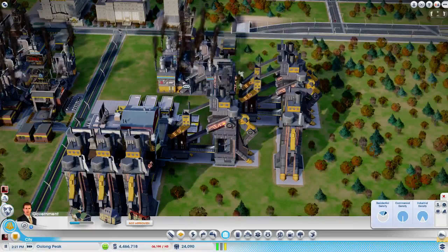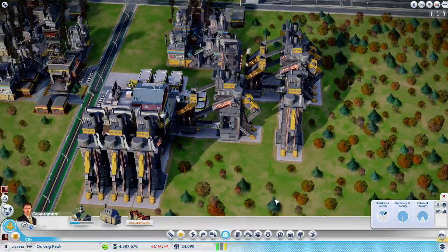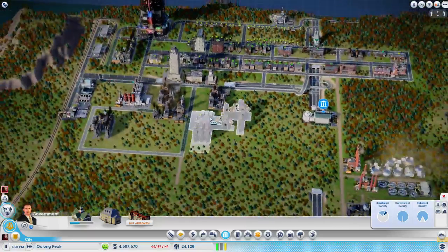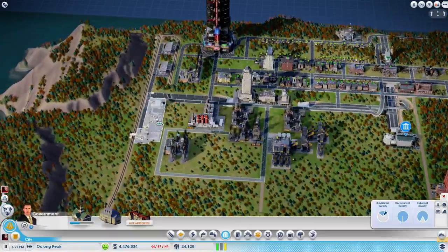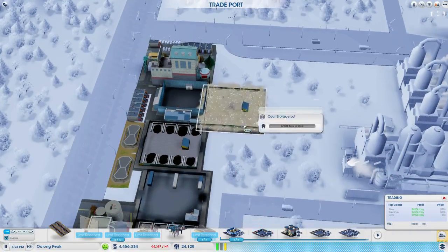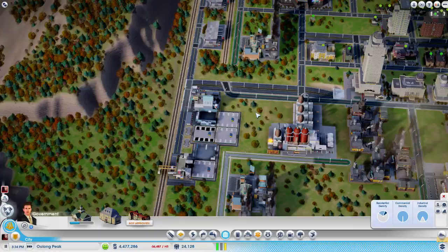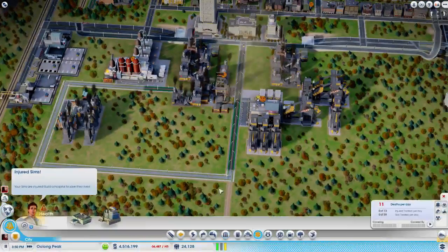Pumping out all sorts of coal — that's crazy. How much is this thing doing? Oh, closed full storage. We need more coal storage here — probably two — because we're making so much coal.